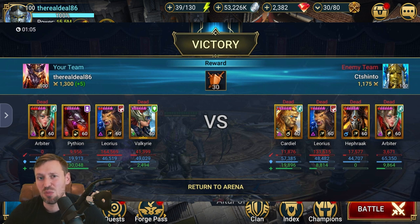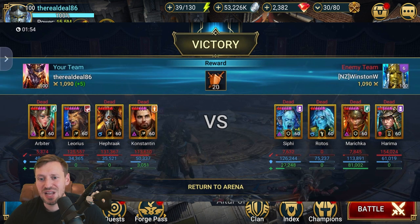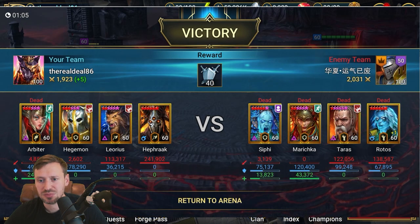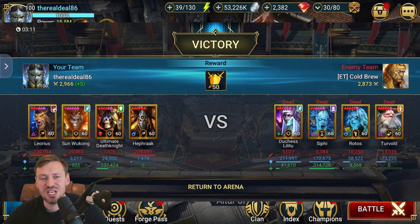These wins are from when I was in the top 2000 and top 1200, going against some real top-tier players — Cardiel, Hepa, Frack, and Arbiter as well, like a top-notch team comp. The next one, plus four CF, my Ricard and Rotos — again such strong champions — and we still managed to pull out the win. A lot of this is because of Arbiter. Again coming against Sifi, my Ricard, Hegemon, Taras — Arbiter's helping us a lot get those wins. You can just see she is really carrying us.